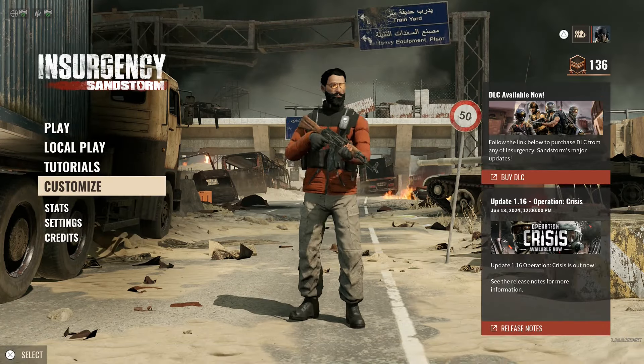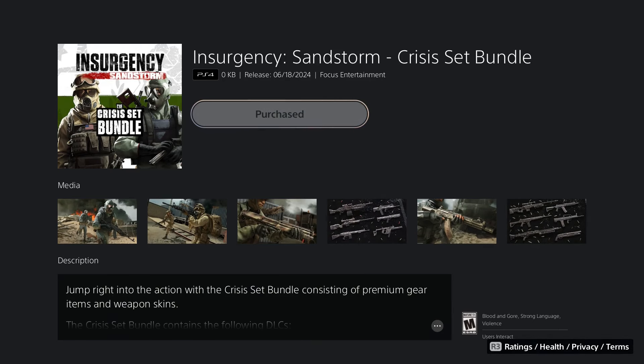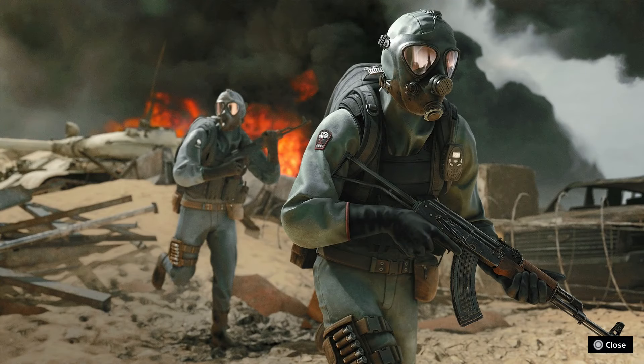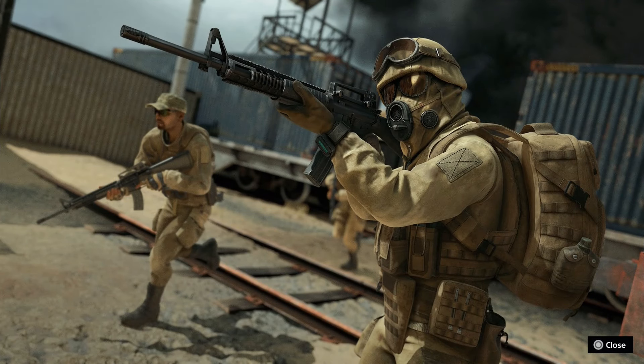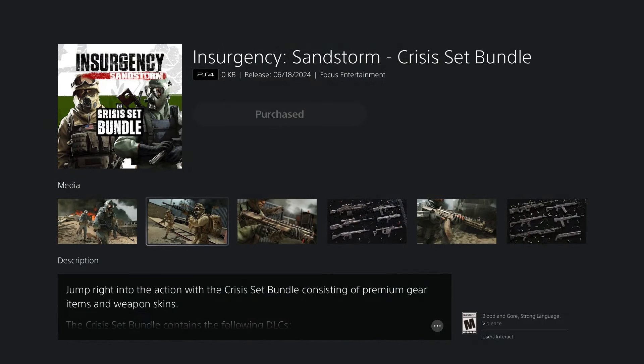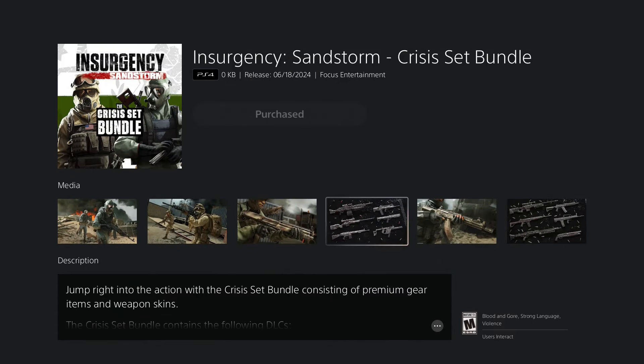Let's go to Buy DLC here so we can see what this looks like. You can see it's purchased. Here's what the Insurgents look like — that's their chemical combat suit, looks pretty good. Here's the Security — it's very Desert Storm-esque, which I like.